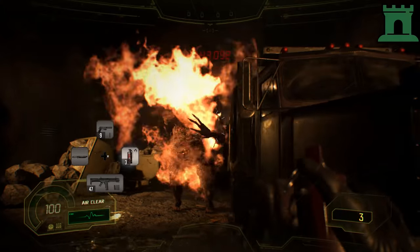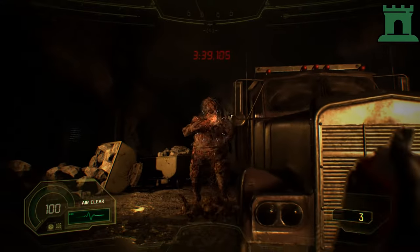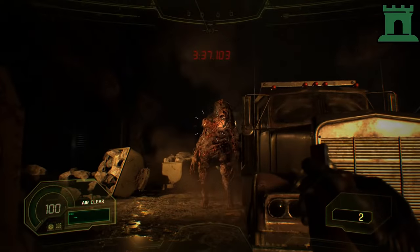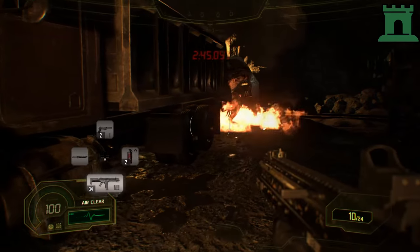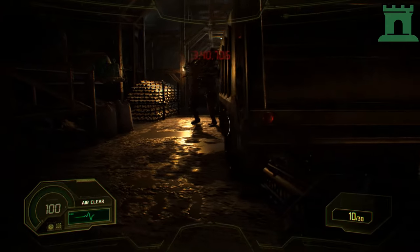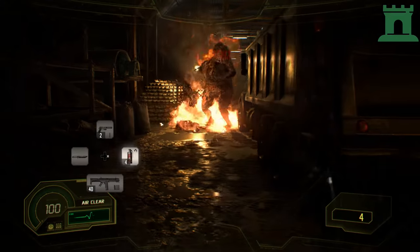Once you've put some damage on her, she'll sprout these red tumors that the little facehugger wannabes will pop out of. The best way to take care of this is with a well-placed incendiary grenade. You'll wipe out most, if not all of the facehuggers, and put some extra damage on Mama while you're at it.